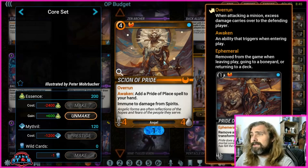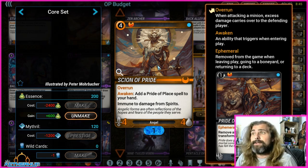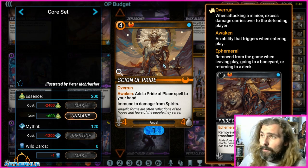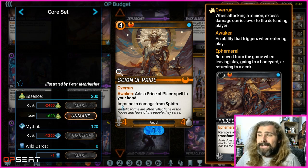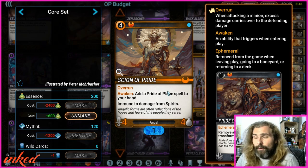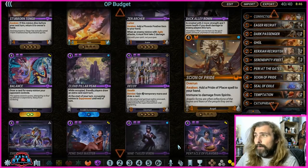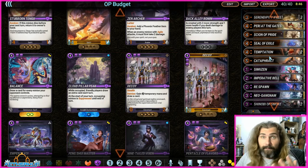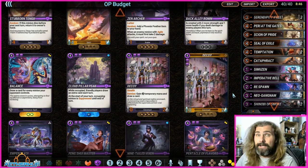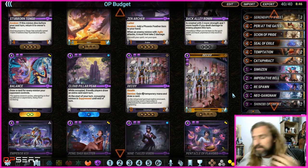Going back to Scorn of Pride — this is hands-down one of the best orange Mythics. You'll play it in almost any orange deck. It has Overrun, it's a 4-4, and when you play it you put a Pride of Play spell in your hand. That spell turns any minion into a 4-4 Spirit Lion which is immune to damage from spirits. So if they've got a 9-9 on the board, you drop Scorn of Pride, turn it into a 4-4 that can't damage Scorn of Pride, and swing into it for removal. Or you can turn one of your 1-1 Eager Recruits into a 4-4 and swing it at face. It's a versatile card — can be control heavy, aggro heavy — just a very good card. That's the budget list; the link is in the description.